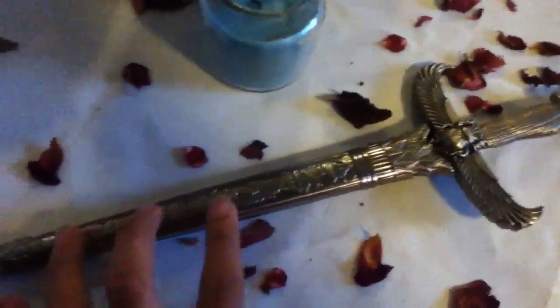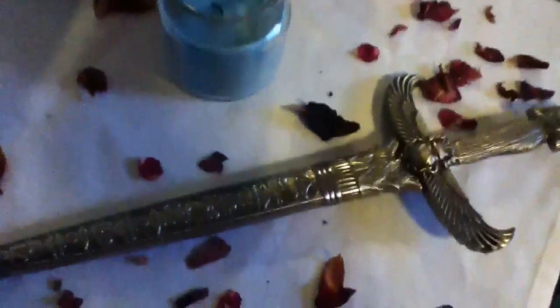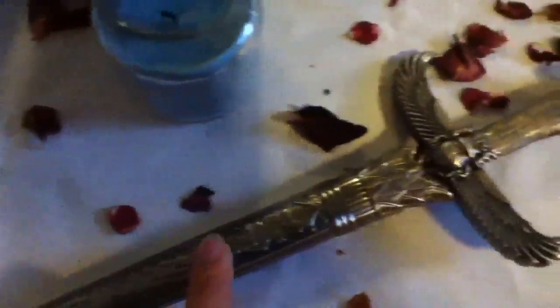And there I have my athame. I'll consecrate this during the new moon by filling this cauldron up with rubbing alcohol, some oil, and cinnamon, and I'm going to consecrate it by the flame. So yeah, here's my athame — my first athame — and I love it.